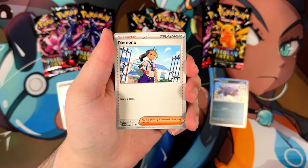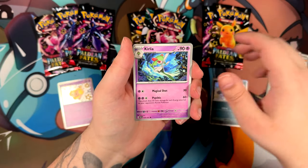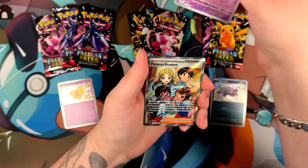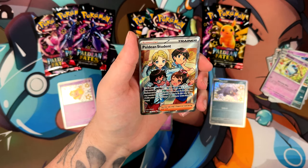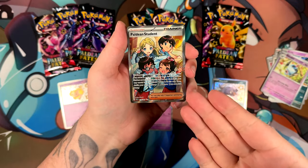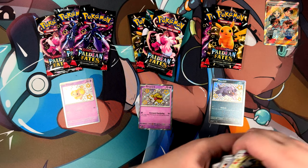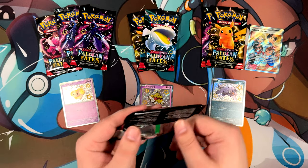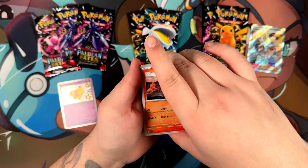I did have kind of good luck with my ETB. Of course, I didn't get what I wanted — you rarely do. But we did get kind of cool cards, like a Full Art Trainer, which is really nice — Mabos Tiff. And are you kidding me? The second copy of Paldean Student. I'm pretty sure I've pulled the other version. This is the second version of that card. Talk about coincidence.